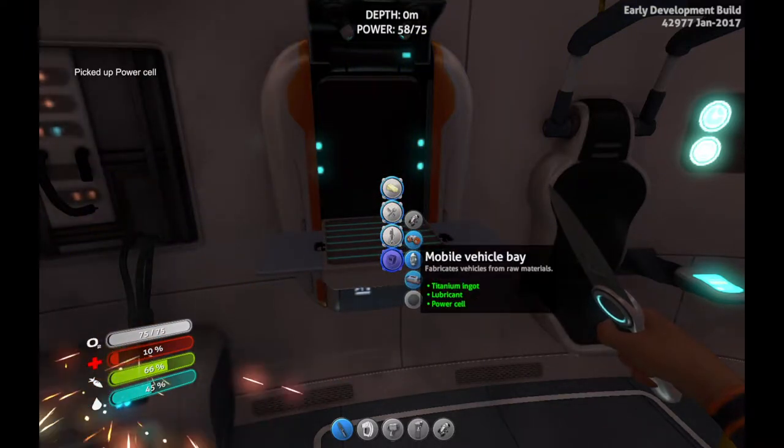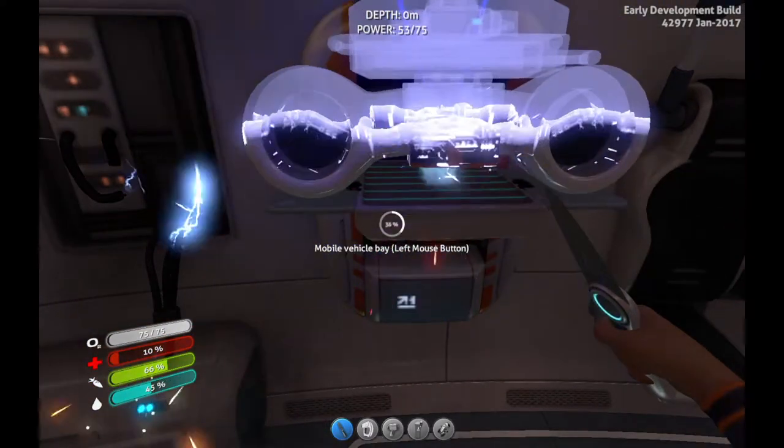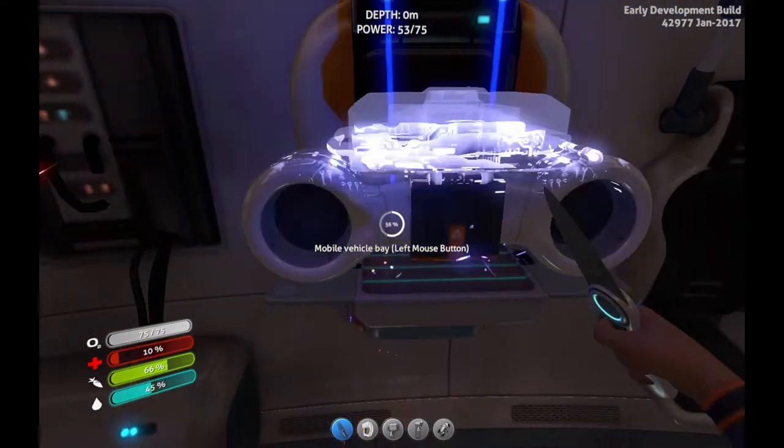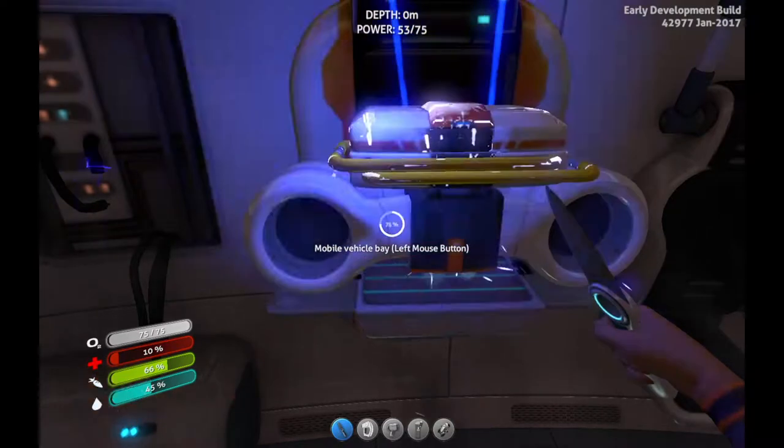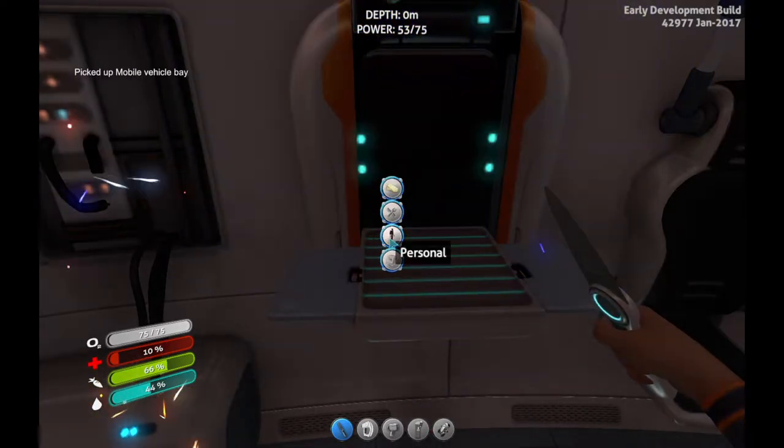Deployables — yes! Awesome! Whoa! Now what I need is a radiation suit, so — personal equipment, radiation suit: fiber mesh times two. How do I get fiber mesh? Creepvine — oh okay.